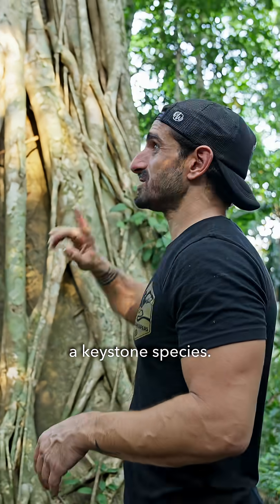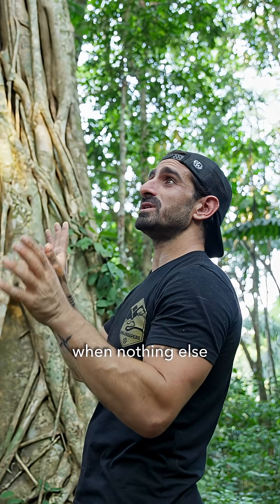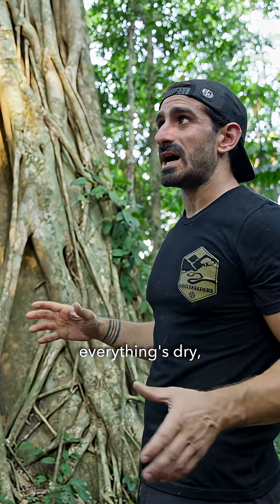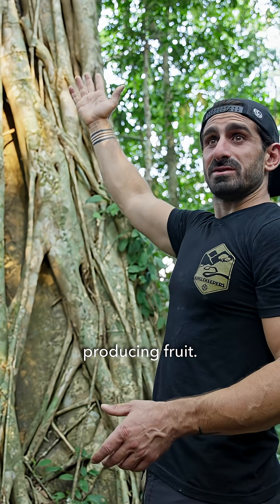Strangler fig is a keystone species. It has a strategy: it produces fruit when nothing else in the forest is producing fruit. So right now in the dry season, when everything's barren and dry and the jungle is kind of sad, the strangler fig is producing fruit.